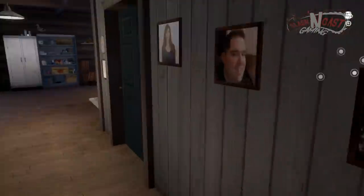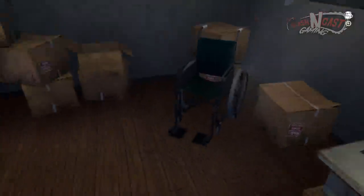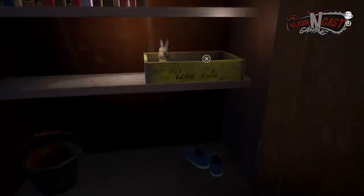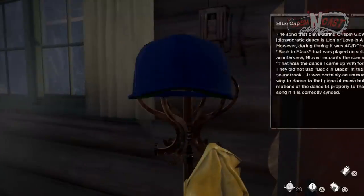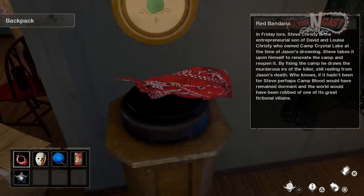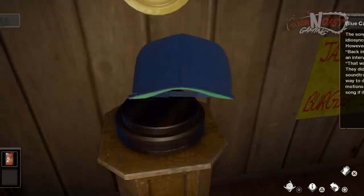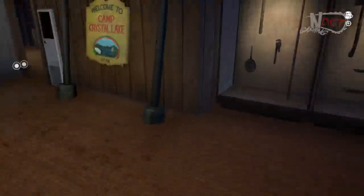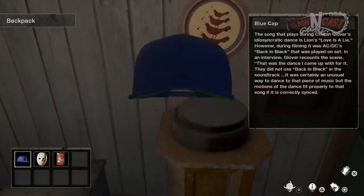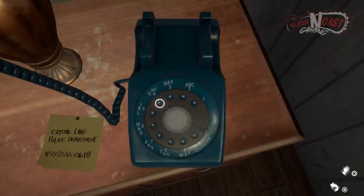The next objective involves putting specific items on podiums found throughout the cabin. You'll need: a red bandana found in the bathroom, an officer badge found in the basement display room, a yo-yo found in the closet in the upstairs bedroom in a small box towards the bottom, and the hat Crispin Glover wears in Part 4, found right next to the front door on the coat rack. Put the bandana on the podium in the basement display room, the police badge on the podium in the bedroom, the yo-yo on the podium in the item display room, and the Crispin Glover hat on the final podium past the kitchen by the back door. This will reveal yet another patch.